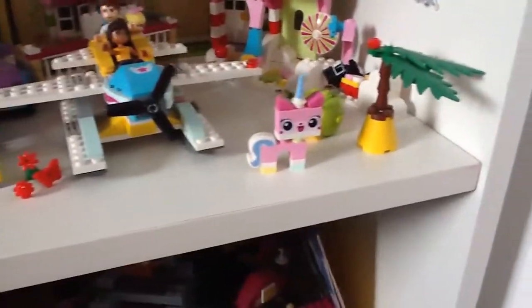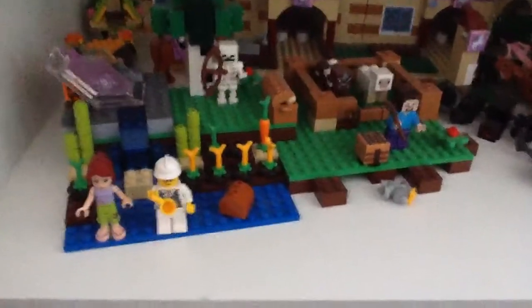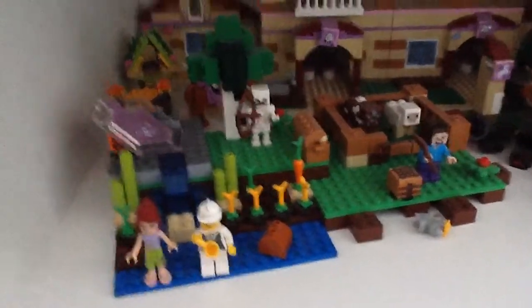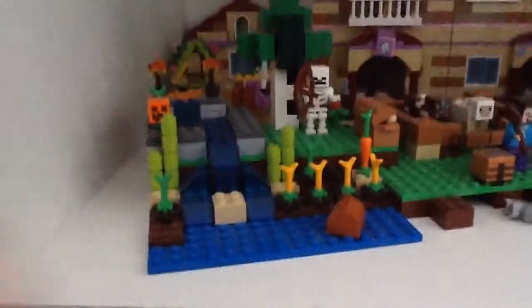My next one — this one might be a bit more dark — this is a little Minecraft scene. It's Steve with a skeleton, and sheep and cows. I'm just going to move this. He's got some crops, and then these aren't really in but that's that.